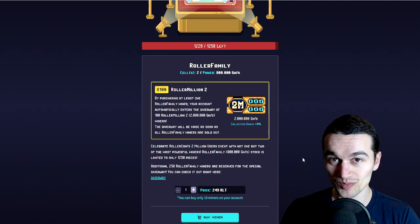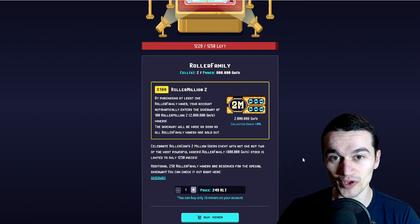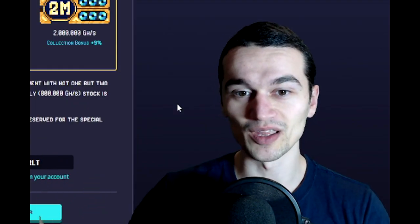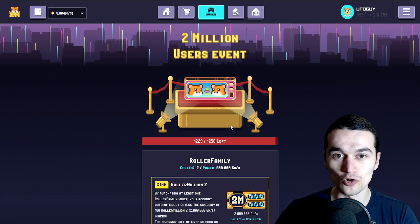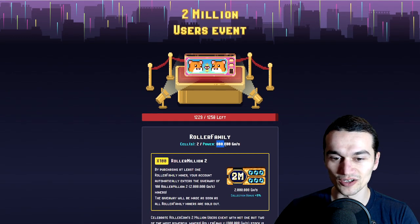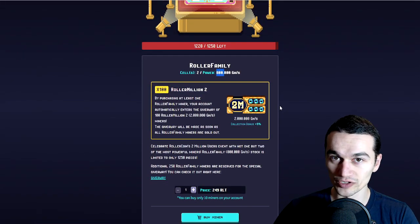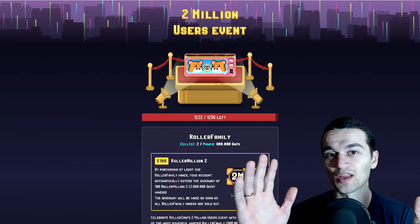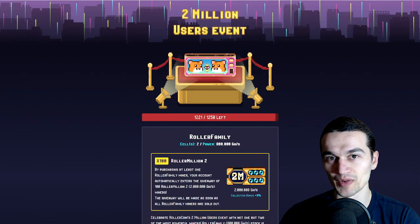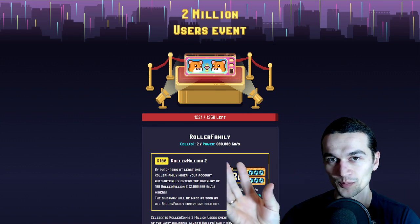I can hear people screaming right now — but UFOGuy, we don't have money to buy this miner. You're fooling us again with these giveaways. Let's go step by step. First of all, this here is the event miner, the Roller Coin Family. It holds 800,000 GHS and it costs 249 RLT. So step by step, let's first see if this miner is worth it — it costs 249 RLT and it has 800K GHS power.